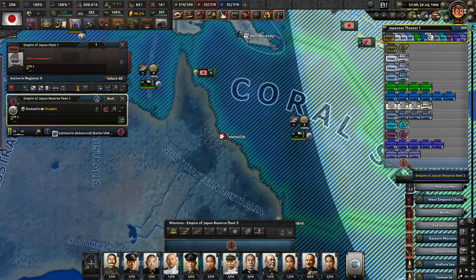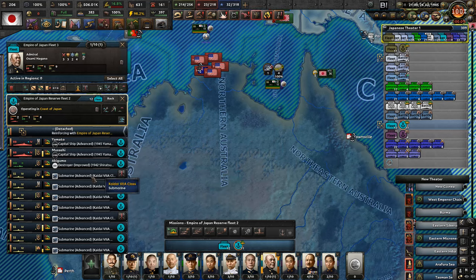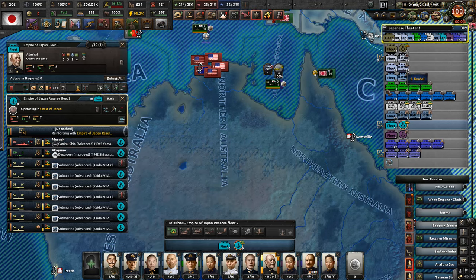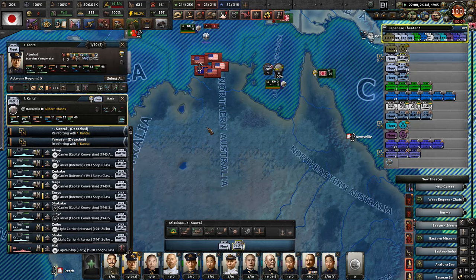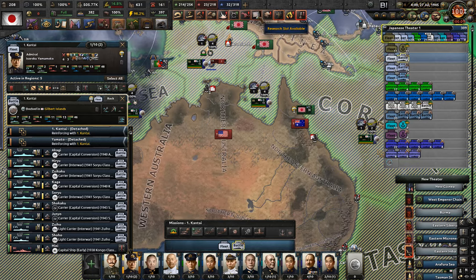Some enemy subs were sunk and we get another extra sub. Two Asashio class destroyers are going to be assigned to our main fleet, and Yamato has a regular crew now. Let's go and join the main fleet as it prepares for the invasion of Hawaii.